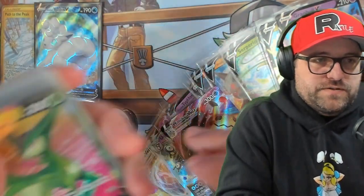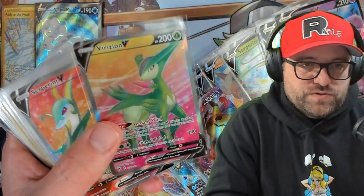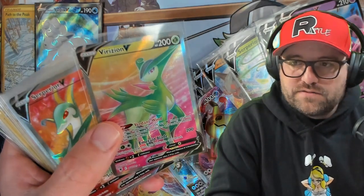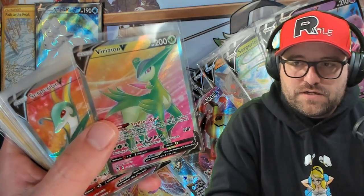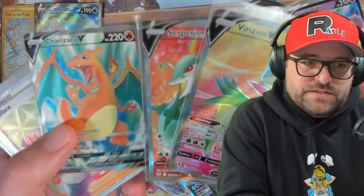Let's get these guys up here on top. They're double-sleeved already because they're going in the binder for sure. I don't have any copy of those two, so those are the binder boys. We'll look through the set binders to see if any of the centering or condition is better than some of the other stuff. So 4 V-Star slash VMAX, two of each. We have four full arts. Lucky for us, one of those is the Charizard V, which is pretty cool - I think Fitz needs that one for his binder.